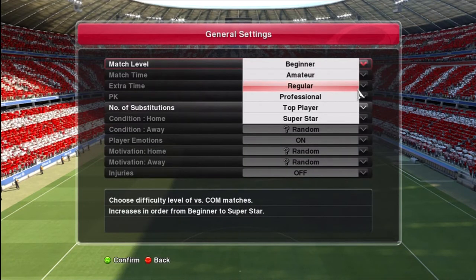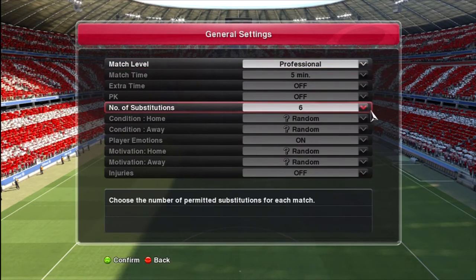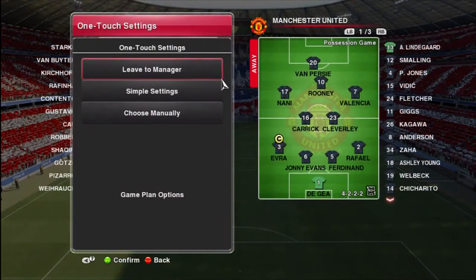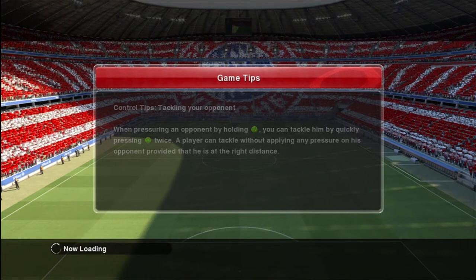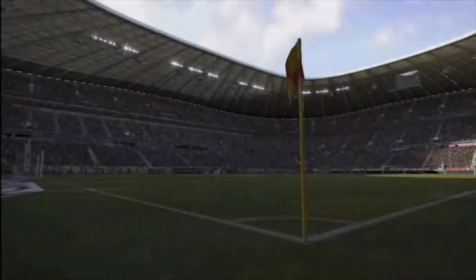The interface looks nice, pretty much almost the same as 2013. I'm going to go for professional difficulty just to start off here. Put the substitutes up to 6. The gameplan looks pretty much the same as 2013, 2012, and 2011. You can change the stadium — as far as I'm aware there's only one, the Allianz Arena for Bayern Munich. You can also change the strips, but you can't change the ball because it's just the demo. There's also a training option you can try out.